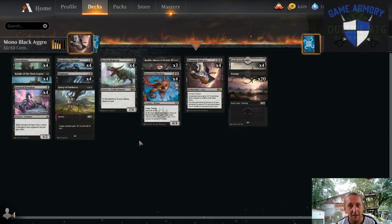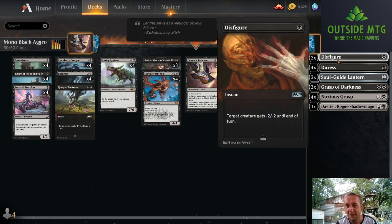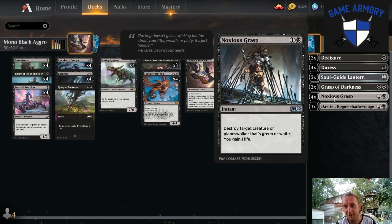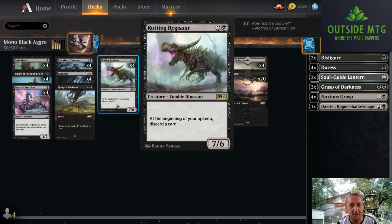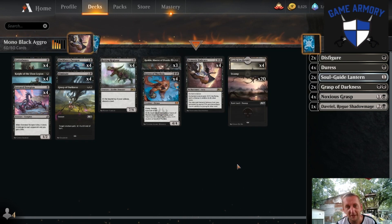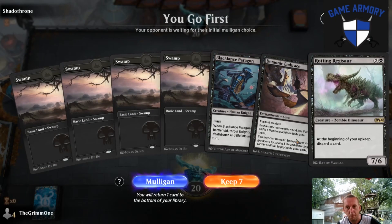This card - Demonic Embrace - is the difference maker. Not only can you play it from your graveyard, but it turns mediocre threats into nightmares. Rotting Regisaur is your prime target, making this guy into a 10/7 flyer. Ridiculous. Not to mention it becomes a zombie dinosaur demon - who doesn't love that? In the sideboard we've got two Disfigures, four Duresses, Soul-Guide Lanterns for graveyard hate, two more Grasp of Darkness, and one Davriel.